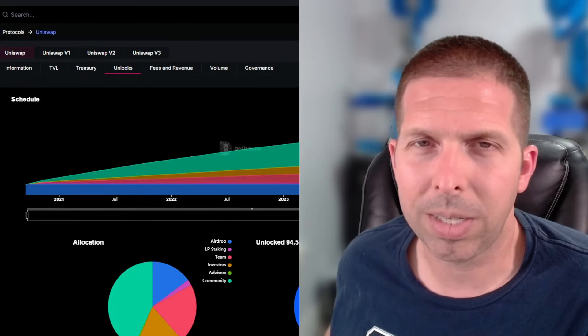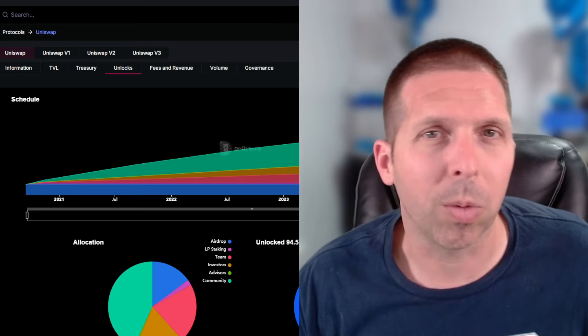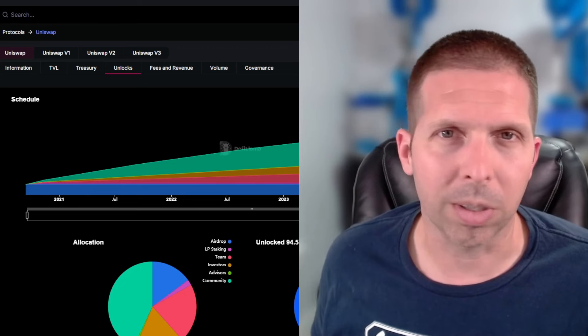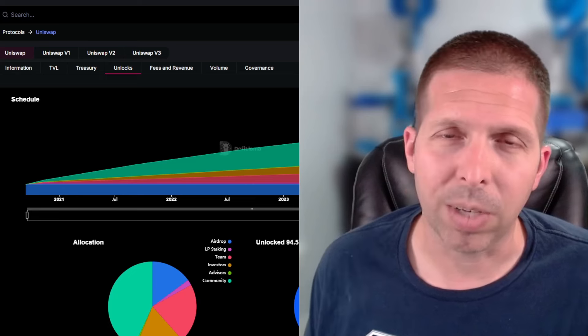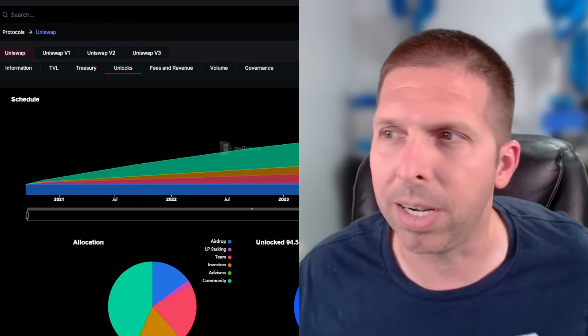Hey guys, having a hard time deciding what DEX token to buy? Well, you're in luck. In this video we're going to be taking a look at Aerodrome, Velodrome, and Uniswap. We're going to be looking at their DeFi Llama TVL stats, unlock schedules, we're going to look at their charts, and we're actually going to look at the apps too. So before we get into that, if you guys don't mind hitting that thumbs up below, and if you want more content like this for DEXes, altcoins, etc., hit that subscribe button.